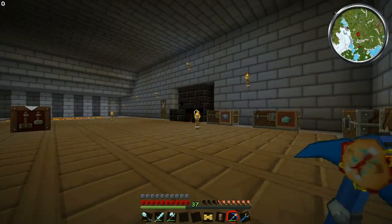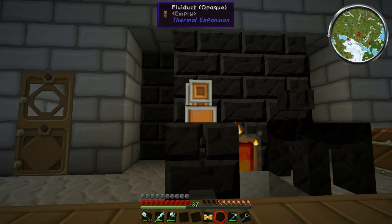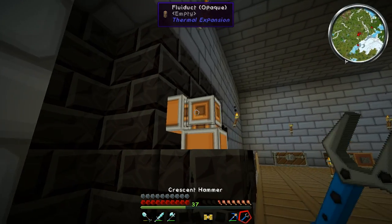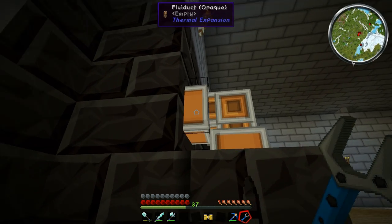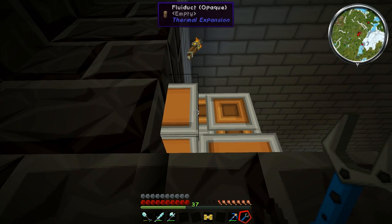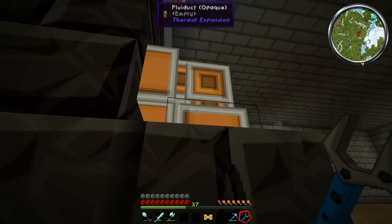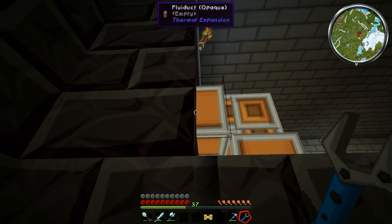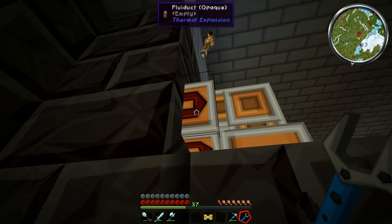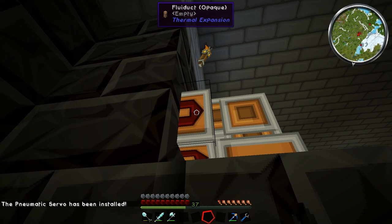If we put the fluiduct up here and shift click on where the faucet should be, the fluiduct goes on. Then if you use your crescent hammer to right click on it, you can see there are like little black borders — three parts to this thing. If you right click on the one near the drain, it'll change to an output. And then if you right click with a pneumatic servo, it'll say the pneumatic servo has been installed.